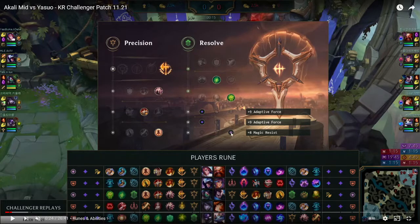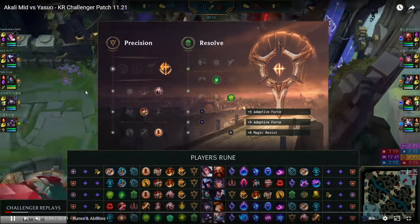Magic Resist is probably not great because you're into Yasuo. Maybe she thought she was into Gragas, who knows. But probably Armor is just better into Yasuo. And obviously Ignite TP is pretty common.